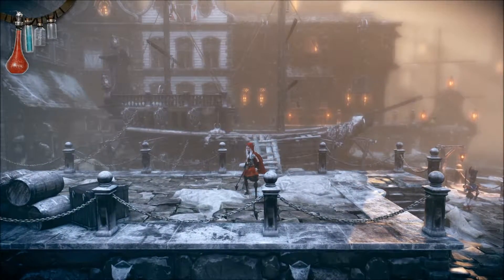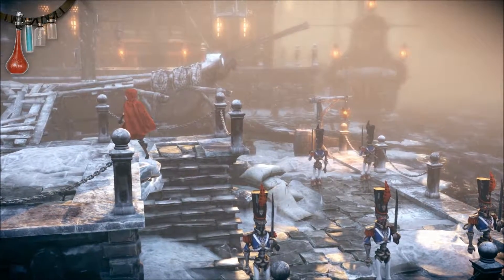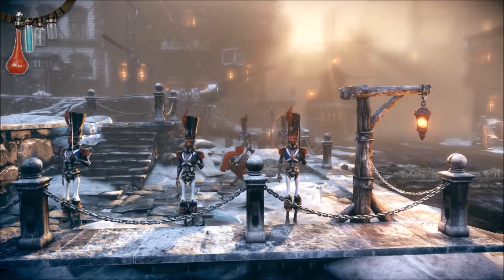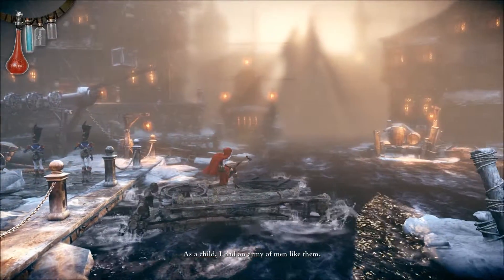I just collected a big glowing W — those are collectibles you can find hidden throughout the game. I'd probably just sneak past these enemies rather than fight them all. You can just walk right past them. You don't necessarily have to fight enemies — you can just avoid them if you want.